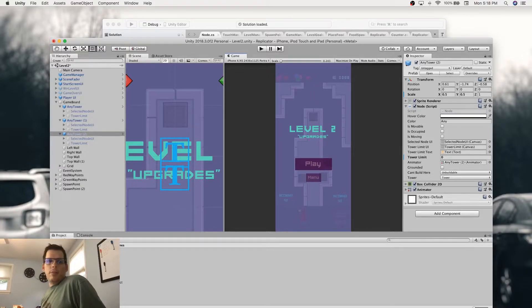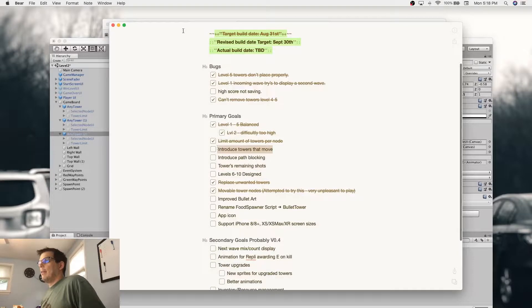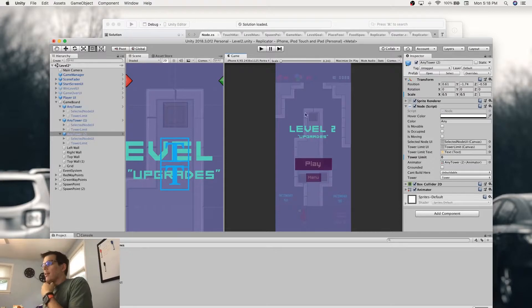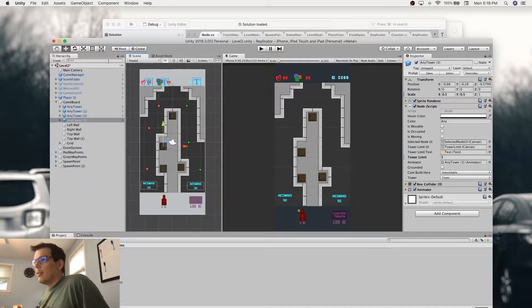So let's go back to my notes and check this off. Towers that move — I think level two is actually a good area for something like that. What if we had a tower that kind of moves from here to here and back? We'll duplicate a tower — Tower Three — and put it right here. The idea would be that this tower basically goes from one point to the other and back. You'll build your tower on it, and this platform will essentially move back and forth. Depending on where the tower is and the tower's range, sometimes it may hit one way, sometimes the other.